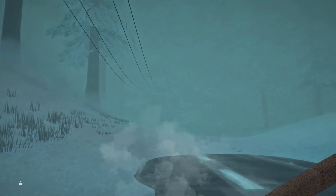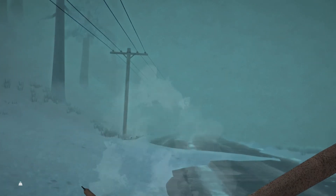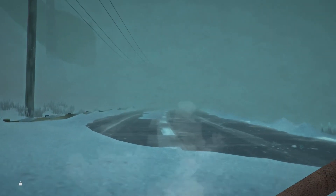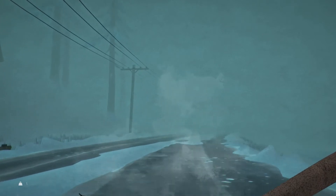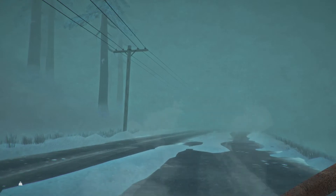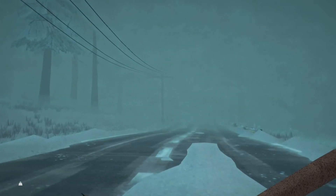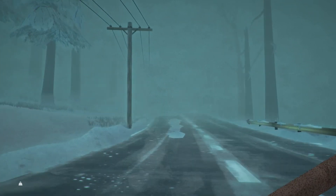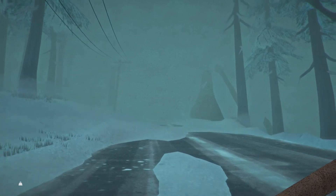Here we are heading to Commuter's Lament. Let's check our condition — it's a little bit cold. Down by where the weight is there was a little symbol, like an icicle or something, to indicate that we've gotten past a certain cold level.